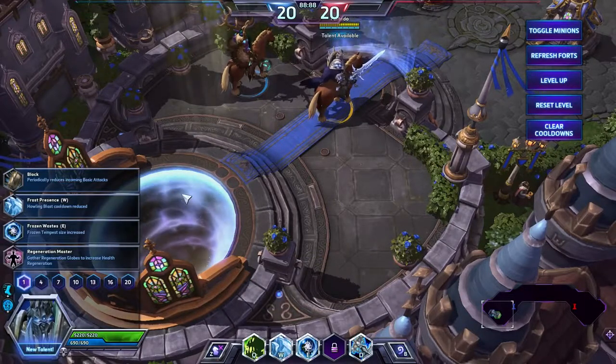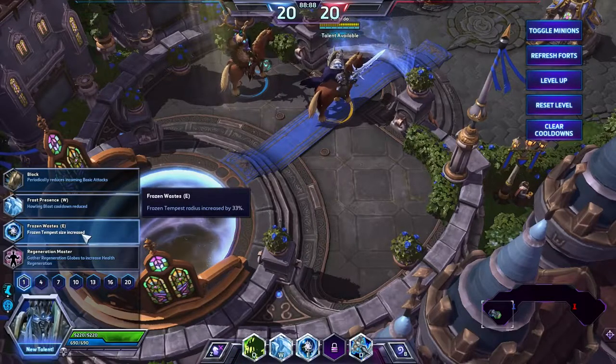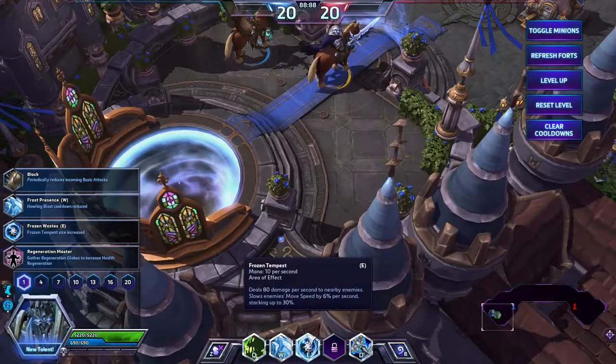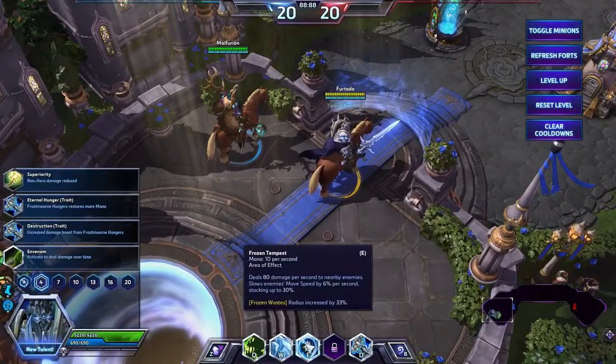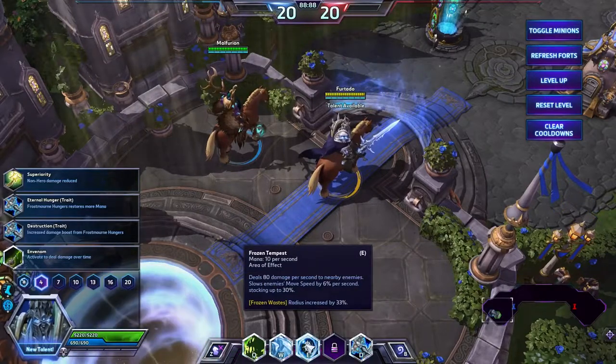His first talent that you want to get is Frozen Waste. Frozen Tempest's size is increased — the radius is increased by 33%. As you can see the little circle, once we grab that it increases by that much. It may not seem like a lot, but in reality it will help a lot.